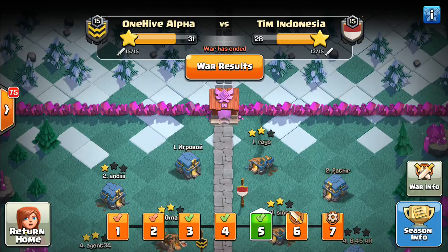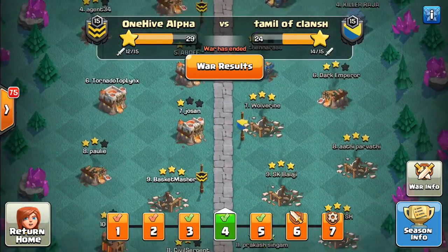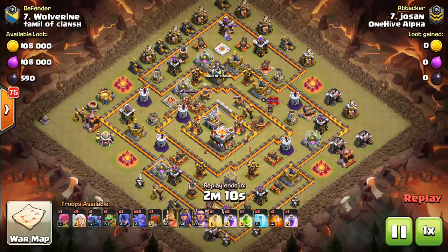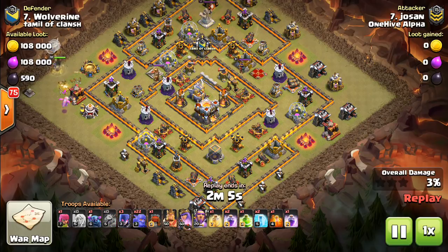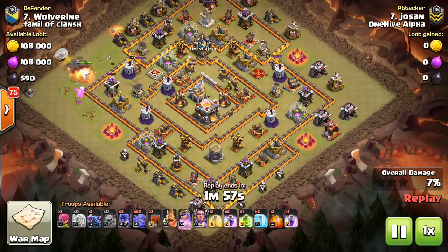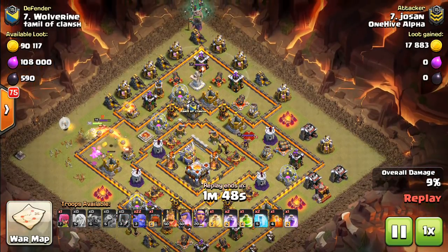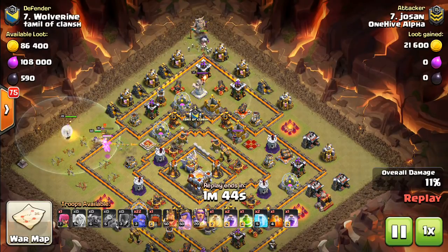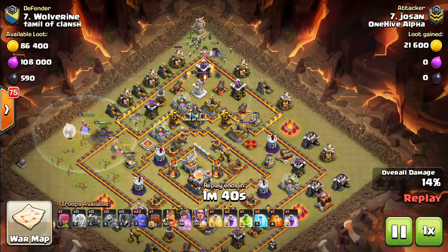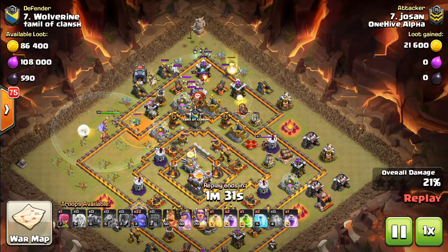Moving right along — we have two more bases to look at, one more Town Hall 11. This one incorporates a short Queen Walk. Another thing you'll notice is they give up a lot of value in these bases because they're not designing them with these little things in mind. A lot of value for a short Queen Walk — not so much the Queen Charge, which I'm not a huge fan of, because the core tends to be too tough to get the Queen in for value. Just get a short amount — it's a free trade, four or five healers and the Queen. She gets the funnel done on one side, feeding into a Kill Squad.